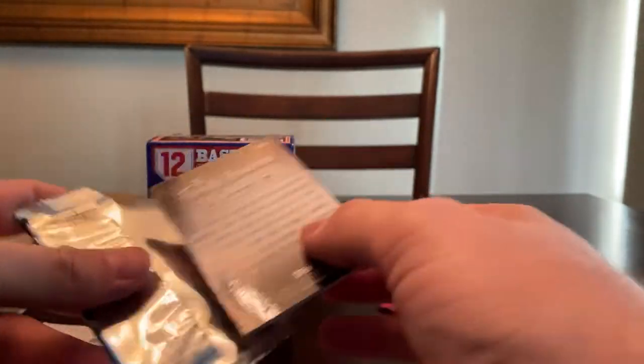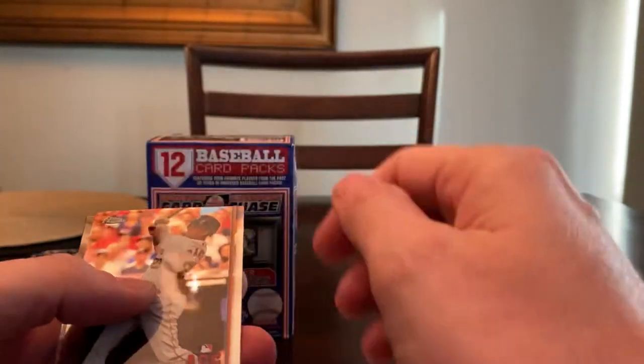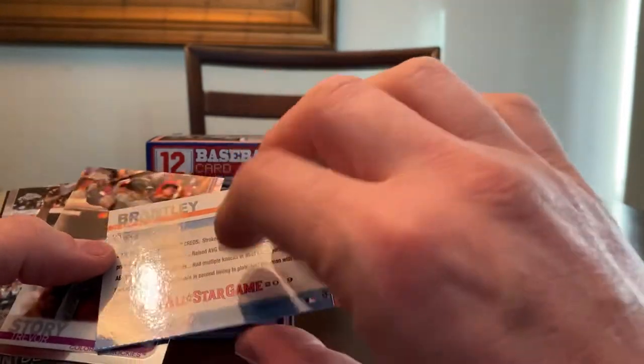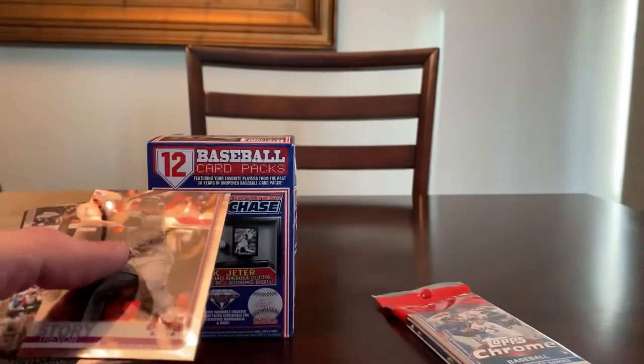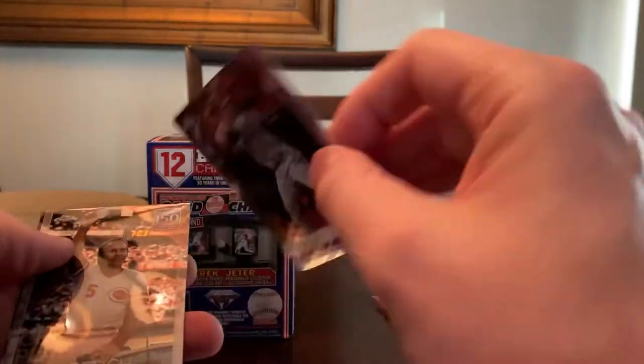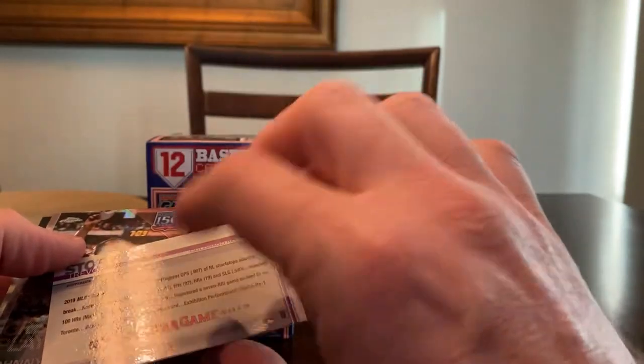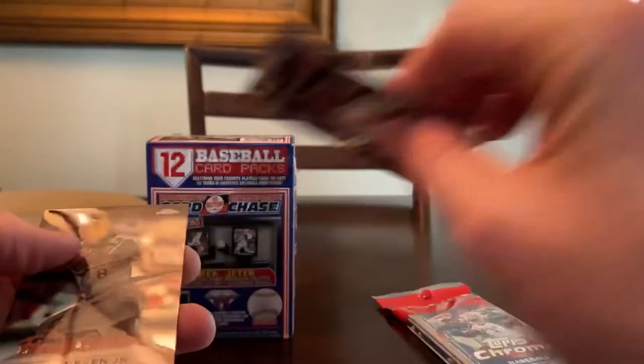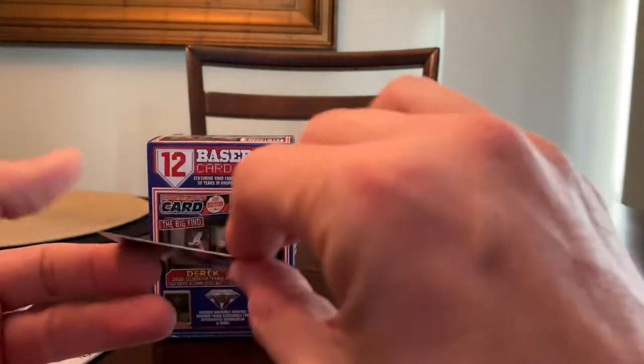So far pretty underwhelming. Michael Brantley all-star game card. Trevor Story — just a regular card. Johnny Bench, one of the great ones, and Iron Man Cal Ripken Jr.